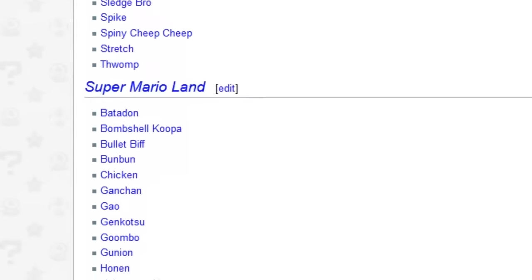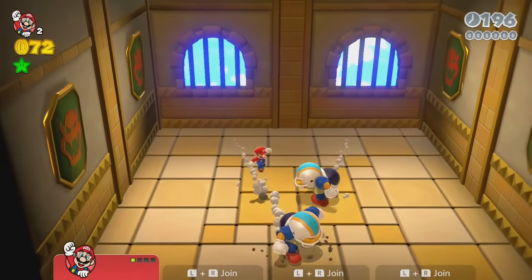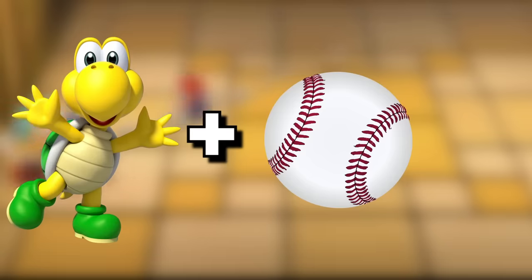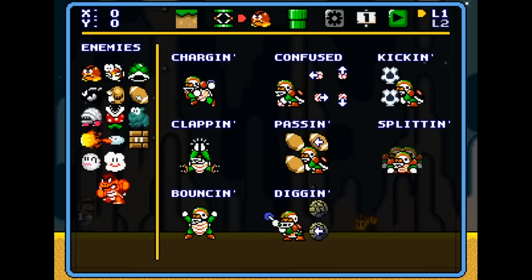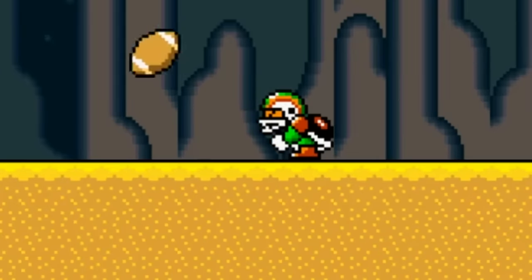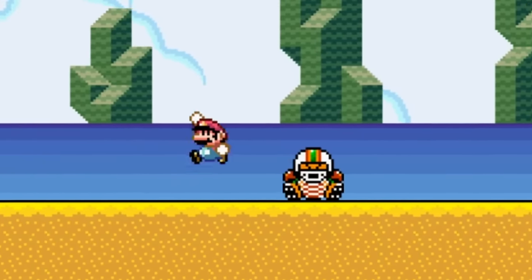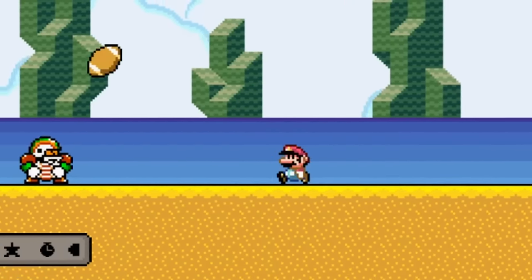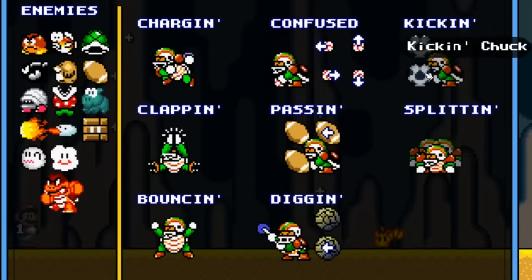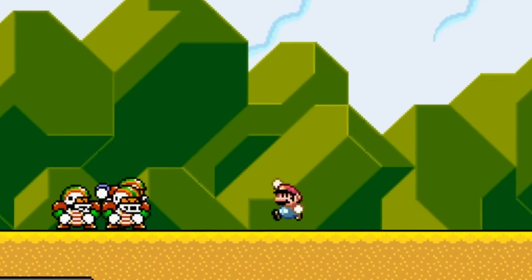If you ask any Mario Maker 2 player what their most wanted enemy is, Chargin' Chuck will be near the top of their list. He's basically what would happen if Koopa played sports 24/7 and got really buff. This enemy has seven variations and can throw baseballs, kick footballs, fling rocks, and more. Chargin' Chuck also takes more hits to be defeated, which can add another layer of difficulty. It may be difficult to program all these variations into every game style, but it will be well worth it for all the unique levels creators will come up with.